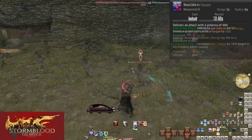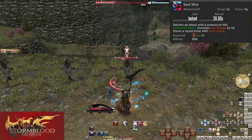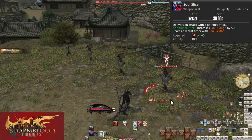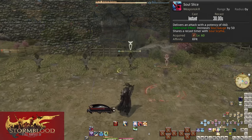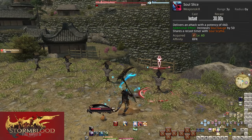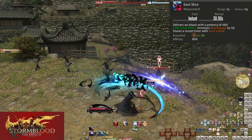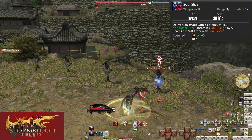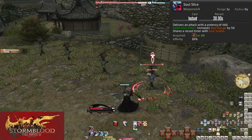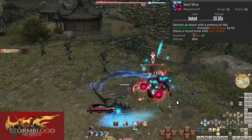Level 60: Soul Slice. On a 30-second cooldown, this weapon skill does a 460 potency hit to the target and gives you 50 Soul Gauge. Keep in mind each hit of your main combo only gives you 10. This attack does as much damage as Infernal Slice while also giving 50 gauge — extremely important to keep on cooldown. This also does not break your main combo, just like Shadow of Death.